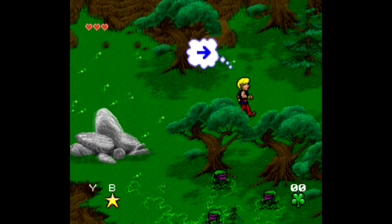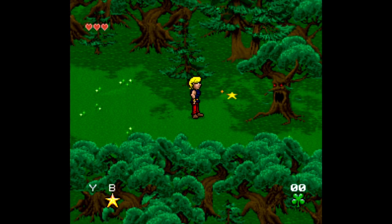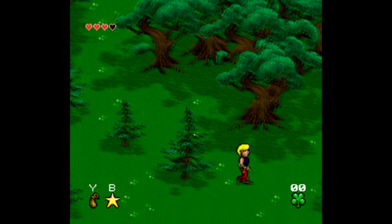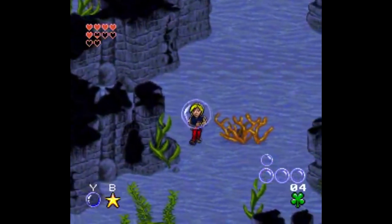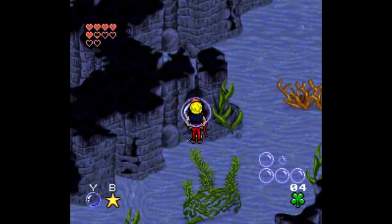Westwood Studios made this one — the same Westwood Studios responsible for PC games like Lands of Lore, Eye of the Beholder, and the Command and Conquer games. And in fact, that's what Young Merlin looks like: an early 90s PC game. It's actually kind of impressive they were able to get the colors, artwork, and animation like this. It's definitely different for a console game.